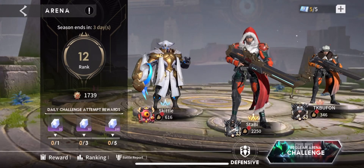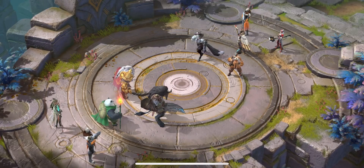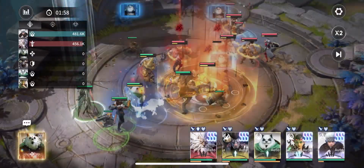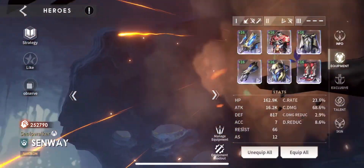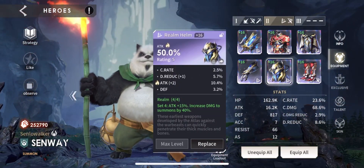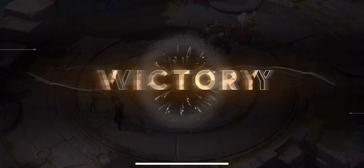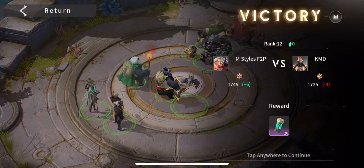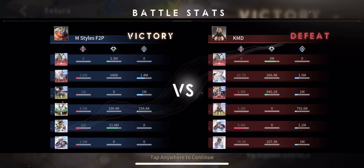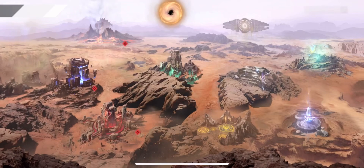Now let's look at the Arena team. Rank 12 doesn't really matter here either, but I wanted to show the team I'm running: Leo with Taresh and three other summoners. The reason I use Senway is because I put the Realm Set on him — the Shadow set — so once summoned, he does 40% damage to summoners. Whenever the opponents have summoners I pull out Senway and he does a lot of damage to them. He was the main damage dealer in that fight.